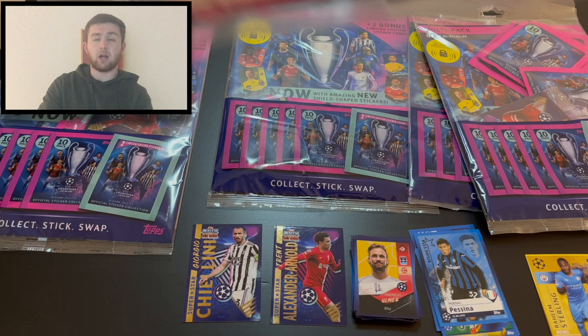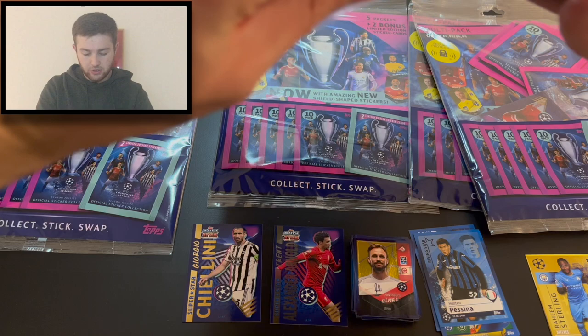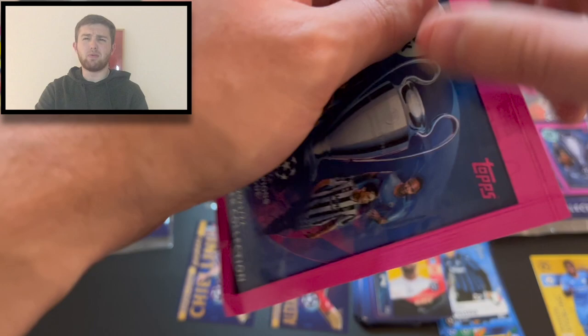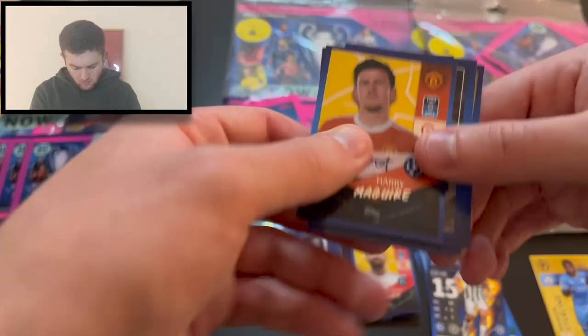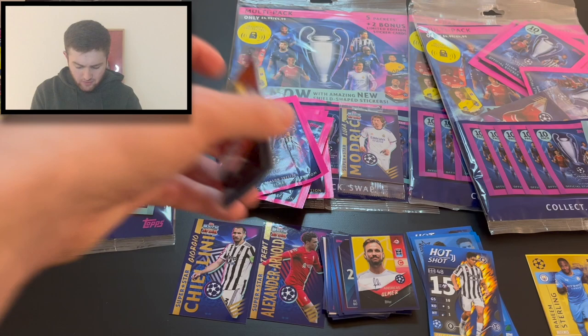Let's get into multi-pack number two — this is the Modric one — and see if the players in it are any different. We start with Paulo Dybala hot shot again, which is a swap unfortunately. We've then got Harry Maguire captain of Manchester United, half of the Bernabeu, Timo Werner of Chelsea, the 2022 final planned for St. Petersburg, Mohammed Ali Kamara of Young Boys, Gérard Piqué, Giovanni Reyna, Gérard Moreno — the shiny shields do look nice — Marco Verratti, back to the beginning. I'm loving the blue borders too — what a collection from Topps.